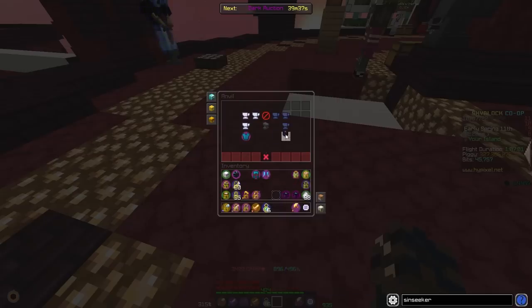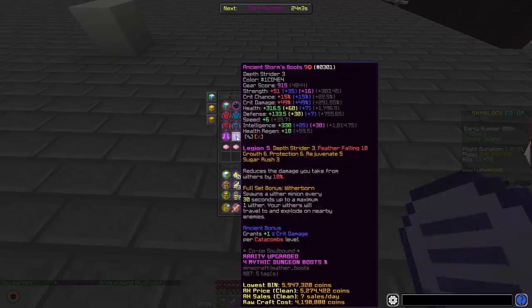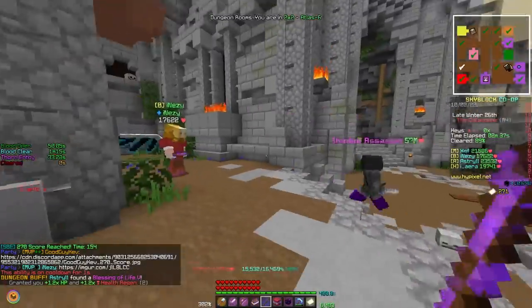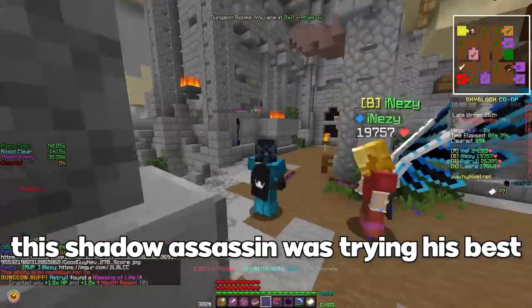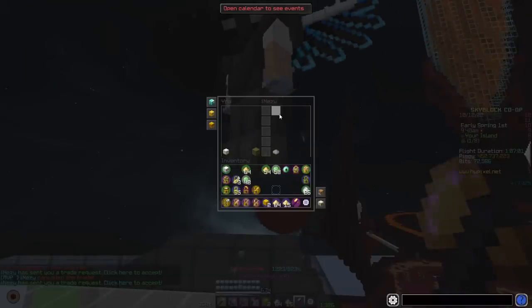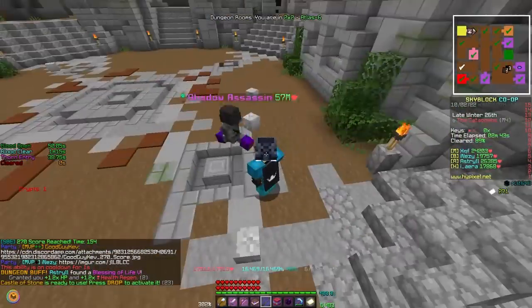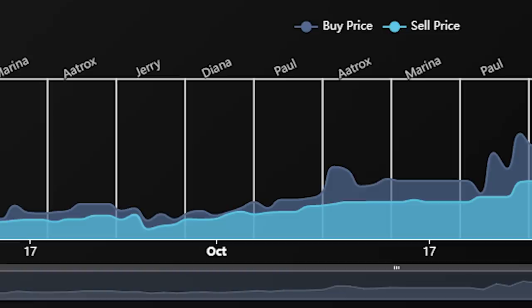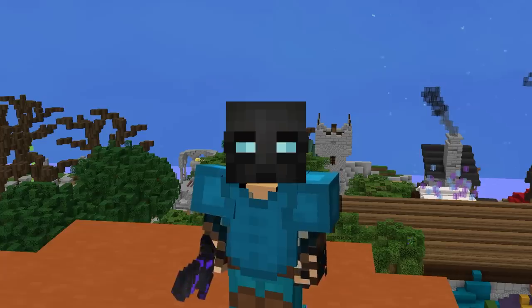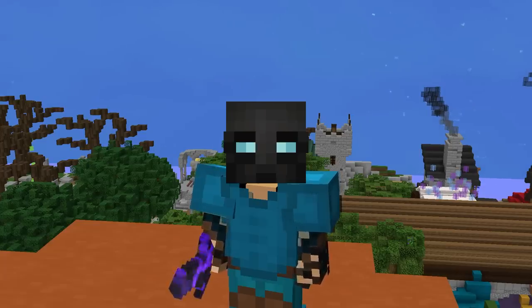My LCM set had 9 stars, all the necessary enchants, and full perfect gemstones, while my RCM set had 7 stars. I want to upgrade the LCM set to 10 stars eventually, but the claymore is only missing First Strike 5 and Chimera 5, and that is the priority. Nez came through with his second contribution to the set and bought me First Strike 5, so I only needed a few Chimera books to complete Chimera 5. Unfortunately, Diana left office before I could acquire all the books, and without her, Chimera skyrocketed in price — they won't drop until the next Diana Mayor, which would be who knows when. So now, we wait.